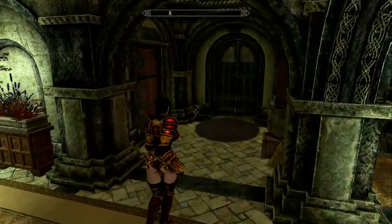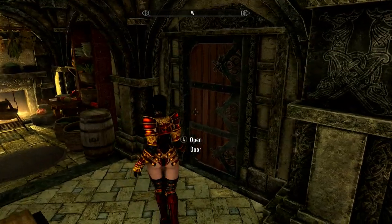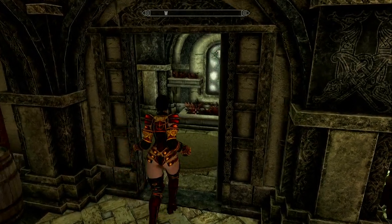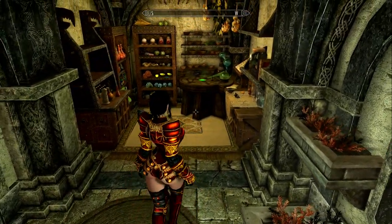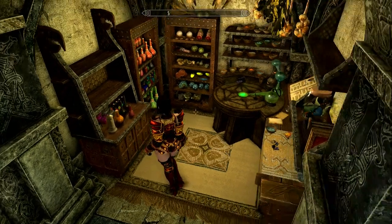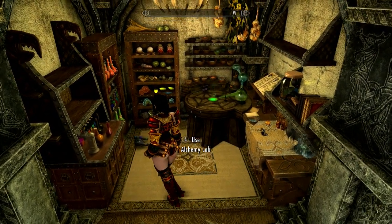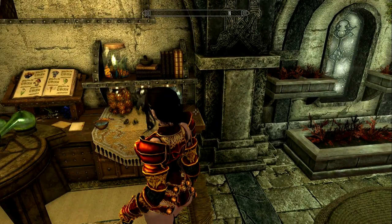So we have multiple rooms here. I'm going to go to the right first. Let's see what's here. Oh, the alchemy — and it's nice, look at that. Some stuff fell on the floor, but I don't care. That's probably stuff I left laying around anyway, and they tried to do something with it.